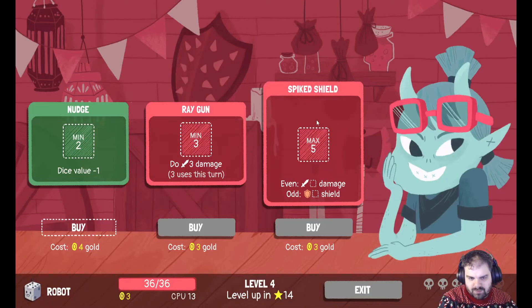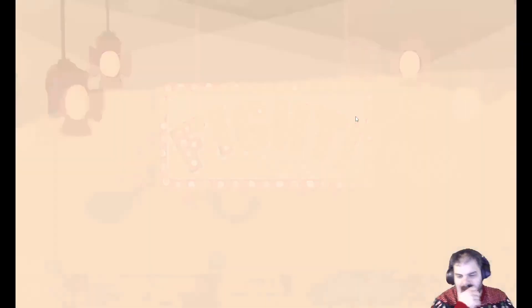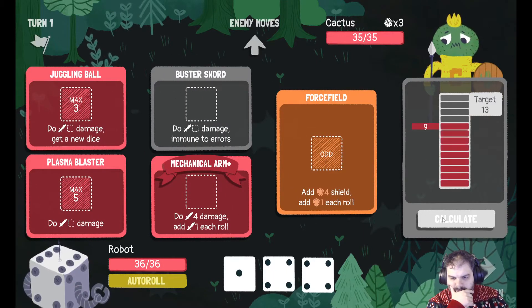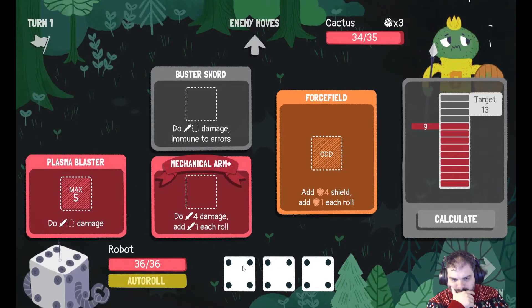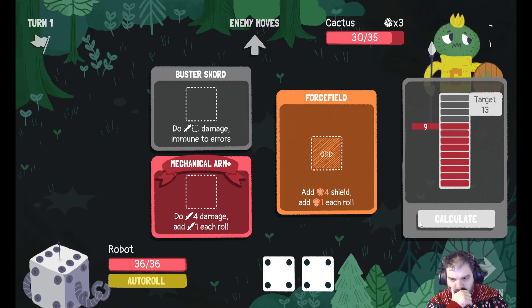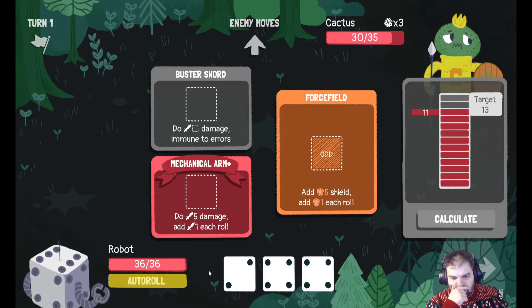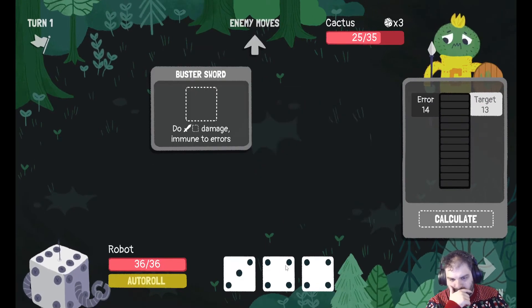Let's see what's in the shop. I'm not worried about eating those. Cactus — let's see how this one goes. That's a bit risky. Do I want to risk one more for Mechanical Arm? Yes. We'll do 5 damage — yeah, that was a good move.